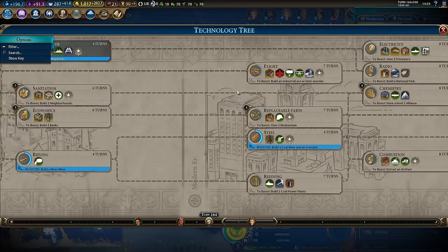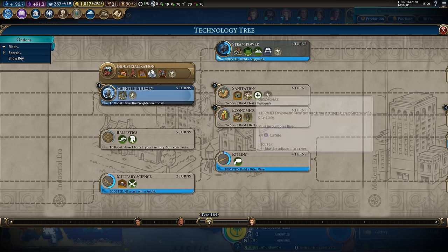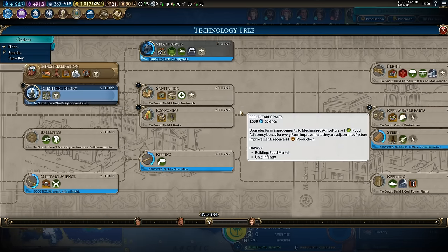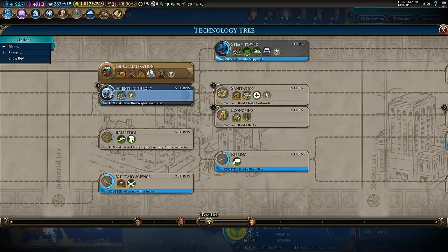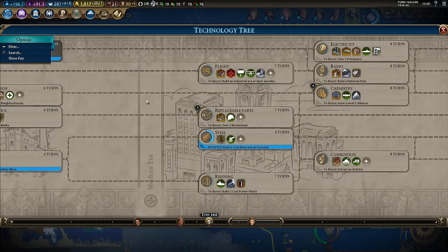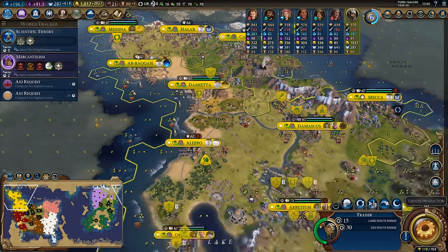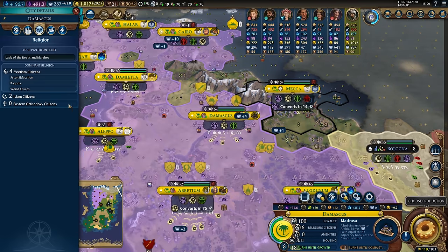In terms of individual technologies on the way to chemistry, the only one that maybe matters a little bit is sanitation because it gives me extra housing in some cities. So I'd probably go sanitation into replaceable parts into chemistry - that would be how I navigate this. At this point these buildings and wonders don't really matter all that much to me.